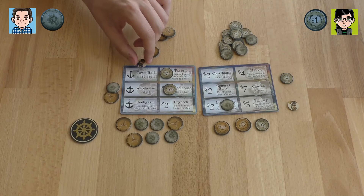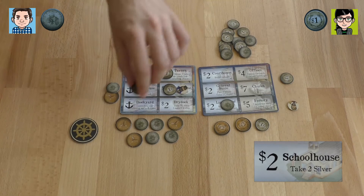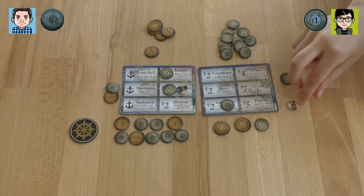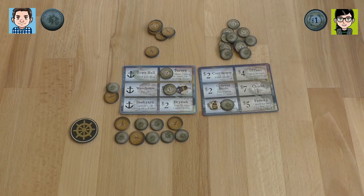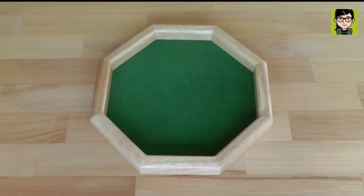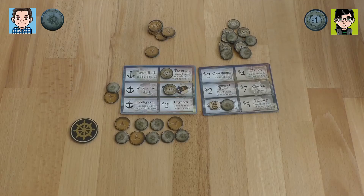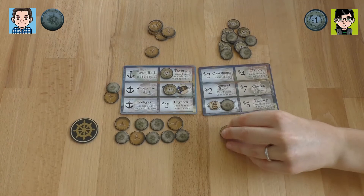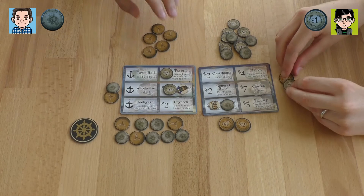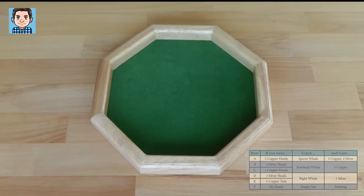I'm going for the town hall — so much copper, it's crazy. I'm going to the schoolhouse and taking two silver. We're going whaling, so I'm going to go to the lighthouse. I have to pay a coin, sadly, but at least I can add two copper to my ship. I need to get some revenue going. Finally I can start whaling. Two copper heads would be excellent right now.